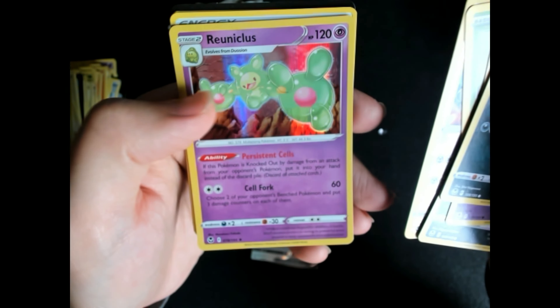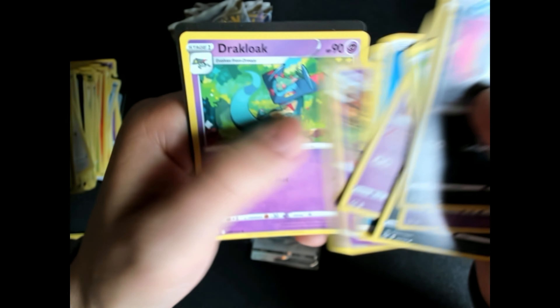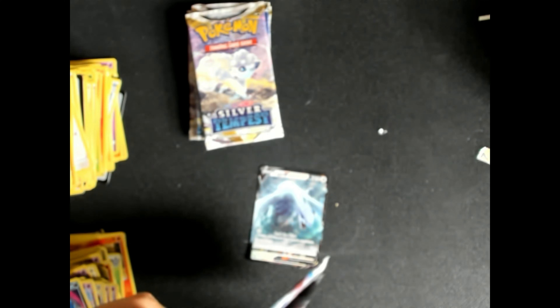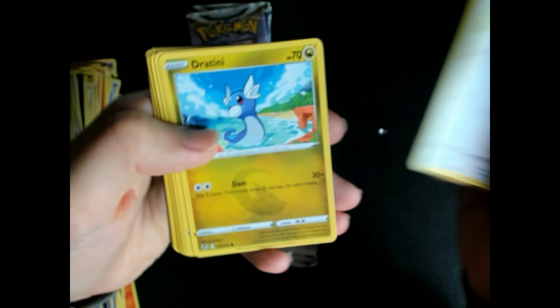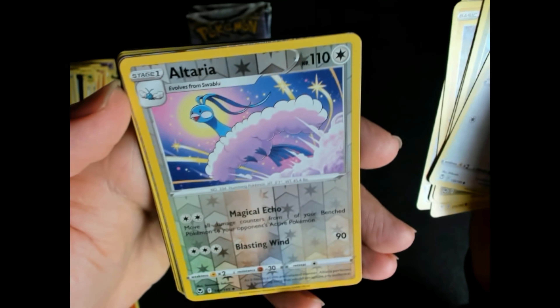Ferrothorn. Holo Reuniclus — okay, Hypno. Six packs missing. Another black code here and an Altaria reverse card — really beautiful card.